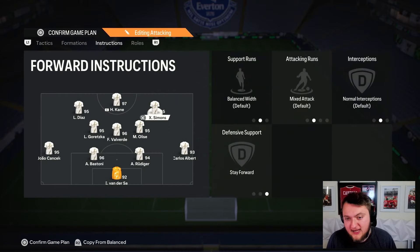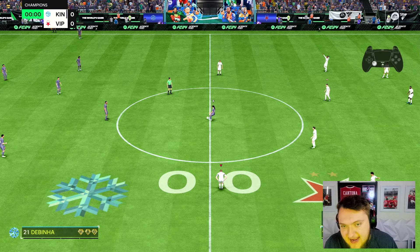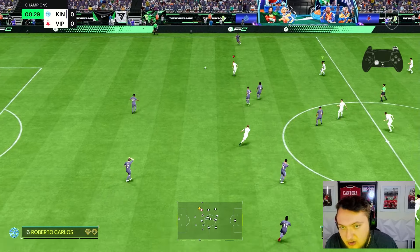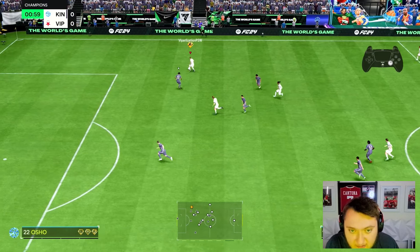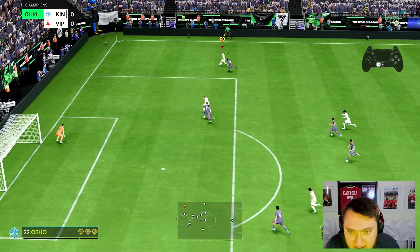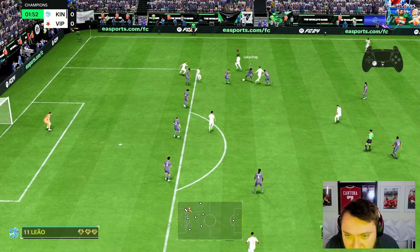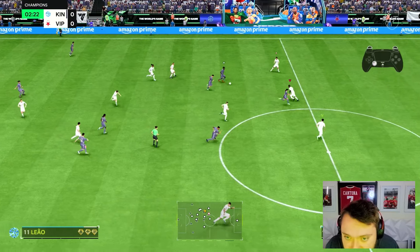It's a 4-3-2-1 that we're going to be playing him in, and he's going to be the right centre forward on Just Stay Forward. Let's get into a few games and see what he can do. First game with Xavi Simmons. The reason I'm playing him higher in advance is because of the ability to actually win the ball back higher up the pitch. That was one hell of a sprint boost from this guy.